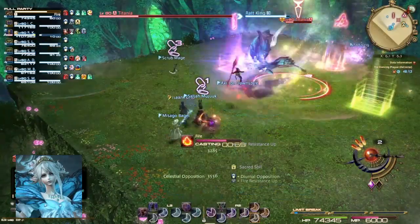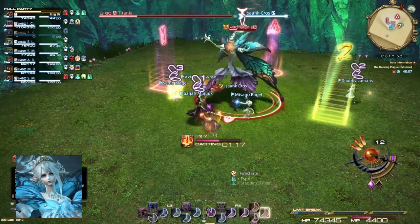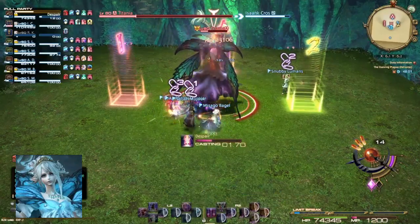Stack back on her butt so you don't get hit by the AoE. Immediately after that she's going to do that attack again — sometimes it's a donut, sometimes it's a close range attack. They're easily avoidable, you just have to be ready for it.